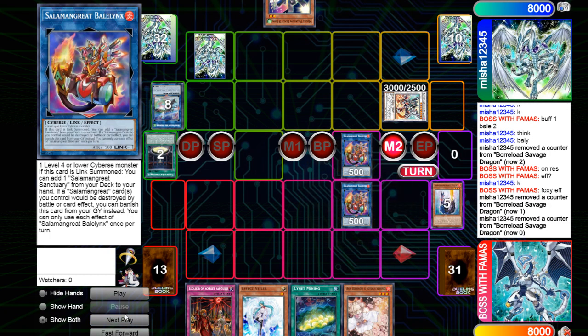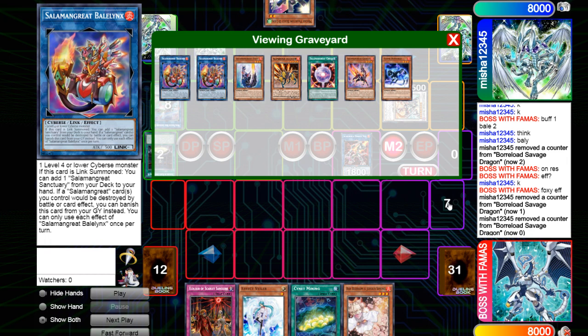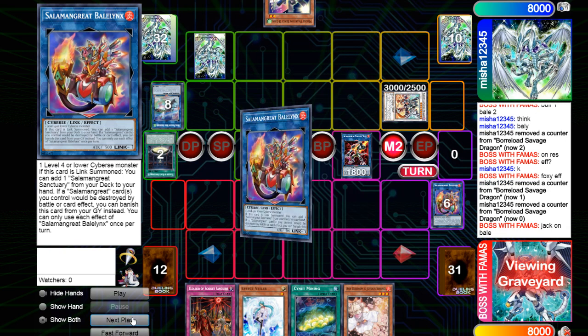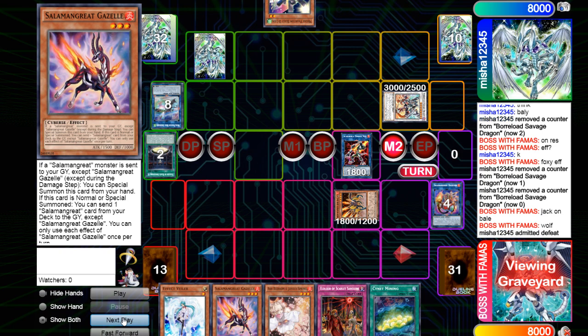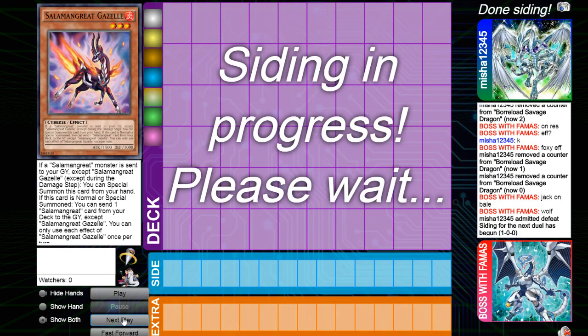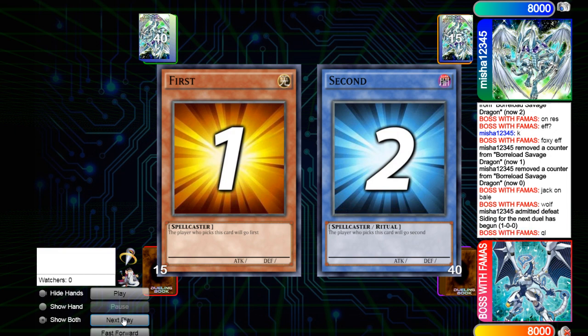I get rid of Foxy for Bailings, get rid of those two for Wolf — you always want to have two Bailings engraved: one for when they attack over on their turn and one for your standby phase to play around Conquistador, or just one for your turn in general. Jack puts back Bailings to bring out Jack, Wolf adds back Wolf, adds back Gazelle. Then he admits defeat, which was kind of interesting — I feel like his deck could have ground it out a lot better.